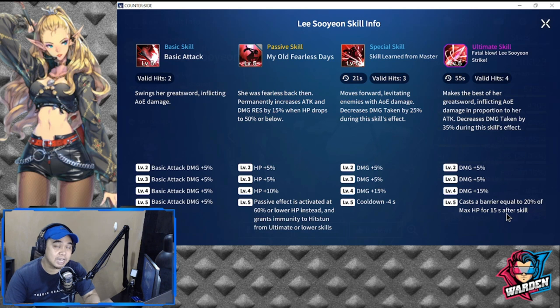Valid hits is three — she moves forward levitating enemies with AoE damage, basically kicking them up into the air. She can do this to three front-row units, which makes her more survivable and causes enemies to stagger more. It decreases damage taken by 25% during the skill's effect. Levels two, three, and four add 25% damage, and level five reduces cooldown by four seconds, bringing it down to 17 seconds.